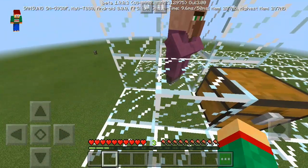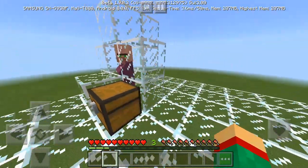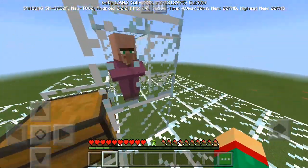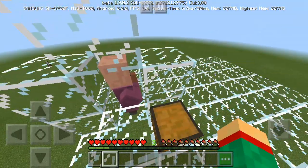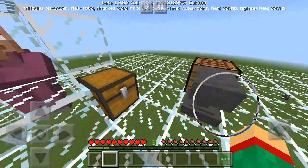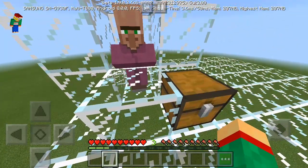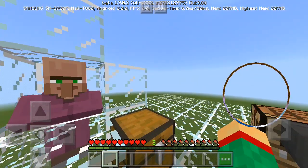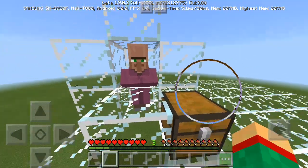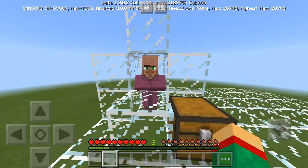So how do you do this duplication glitch? Basically guys, as you can see right here, we have a contained villager in this little cell right here. This guy is just gonna be like our colleague — he's gonna be helping us do the duplication glitch. You're definitely gonna need a villager, so just box them up in something like this, or whatever you want. Just have a villager that you can actually trade with.